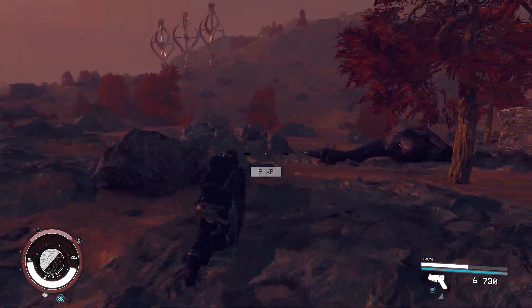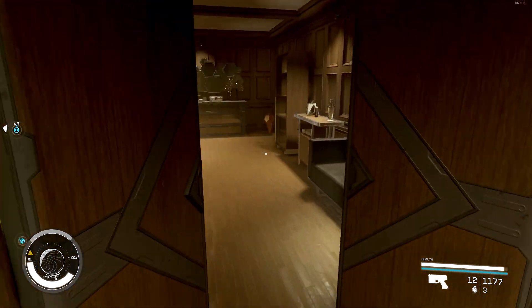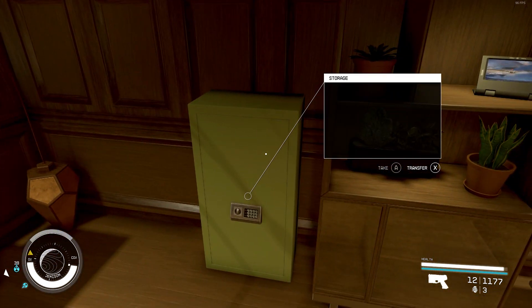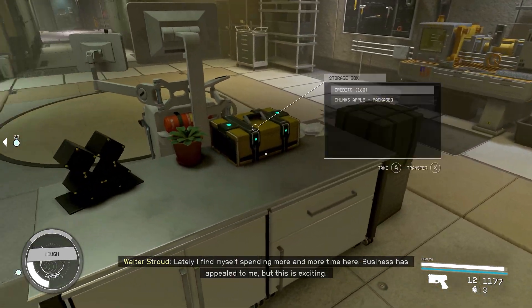The only location in the game where you have unlimited storage is at the Lodge. There's a safe inside your room as well as a small chest in the basement of the building, and you can use these as bulk storage for your resources.